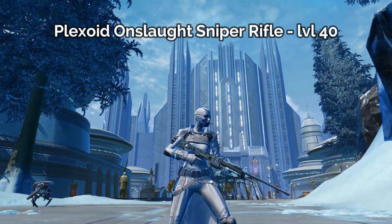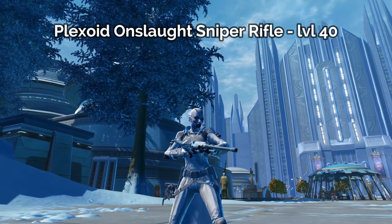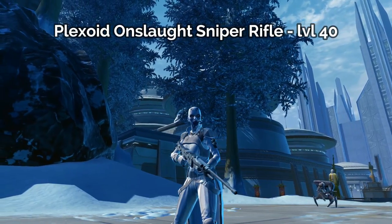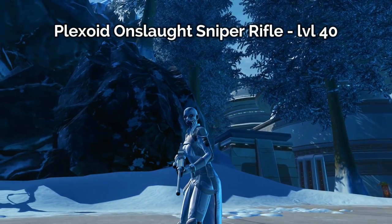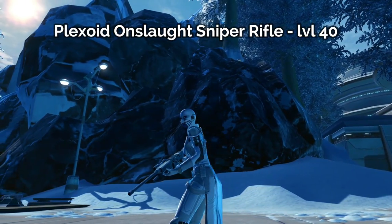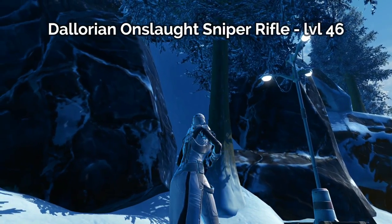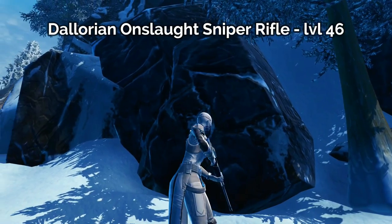If you're wondering what other companions can wield a sniper rifle, they tend to change around depending on the most recent patch or expansion. But currently I believe the companions that can wield a sniper rifle include Gault, Kaliyo, Felix Iresso, Zenith, Lieutenant Pierce, Corso Riggs, Risha, and of course Aric Jorgan, and possibly the HK droids. The sixth sniper rifle that you can craft for level 46 is the DeLorean Onslaught Sniper Rifle.